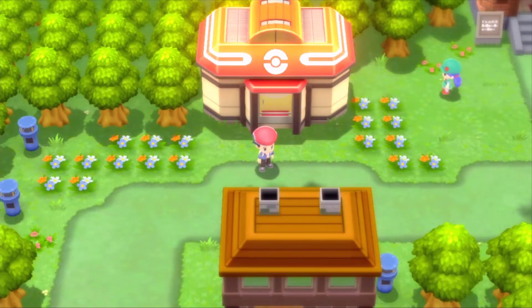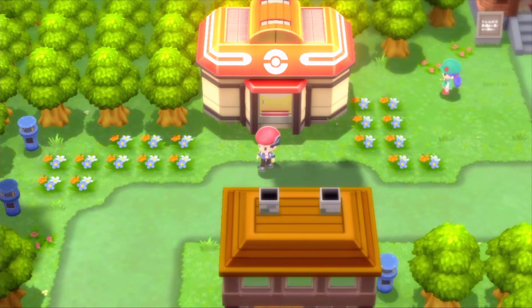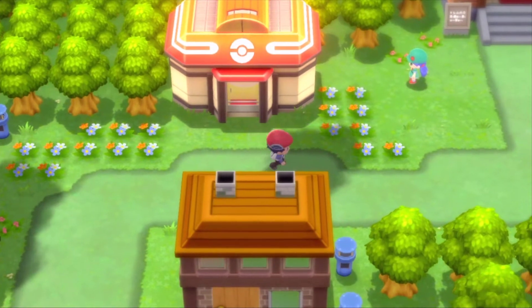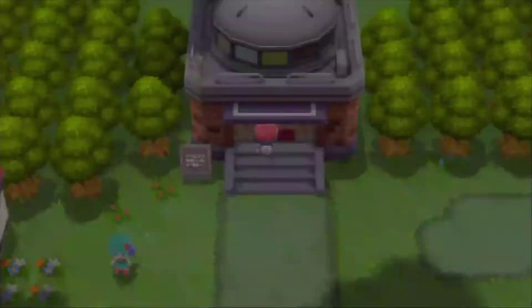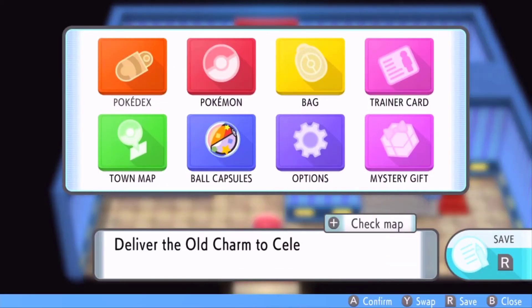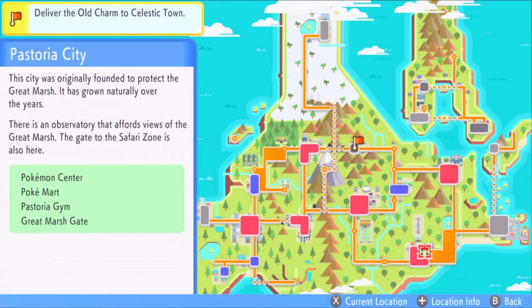What's up, it's Karo and I'm gonna show you how to get Defog in Pokémon Brilliant Diamond and Shining Pearl. You're gonna need this HM to get through some of the routes because without it things get extremely annoying. What I should be doing is showing you the town map — we are in Pastoria City.